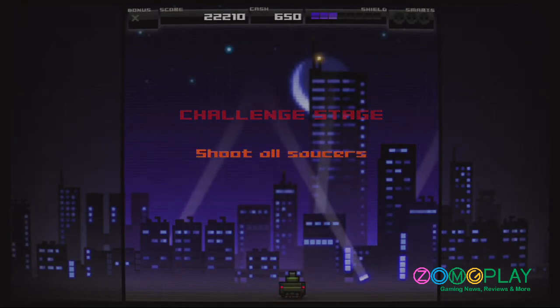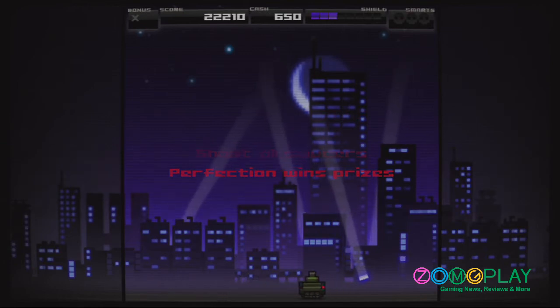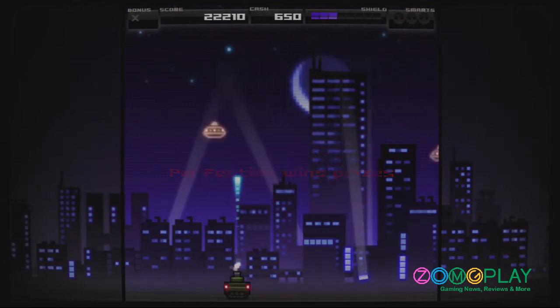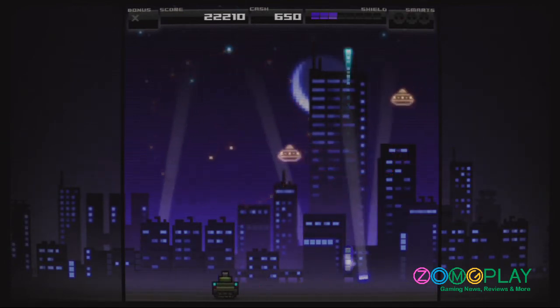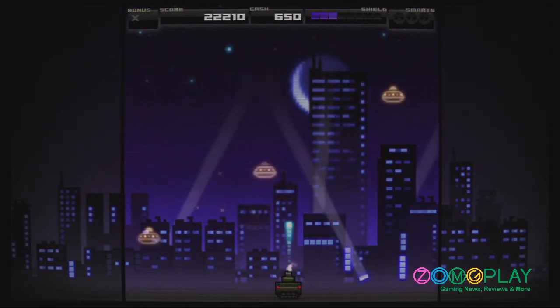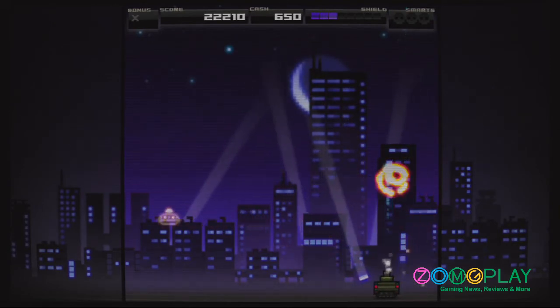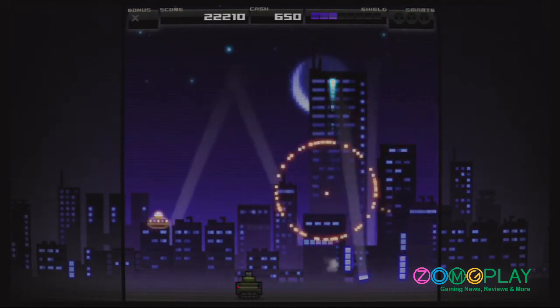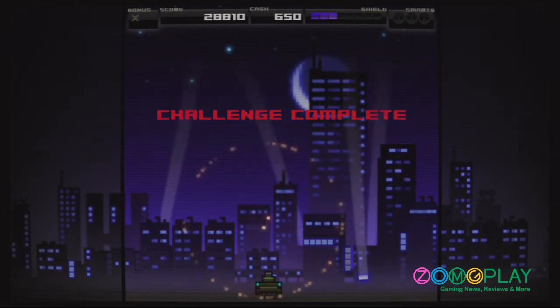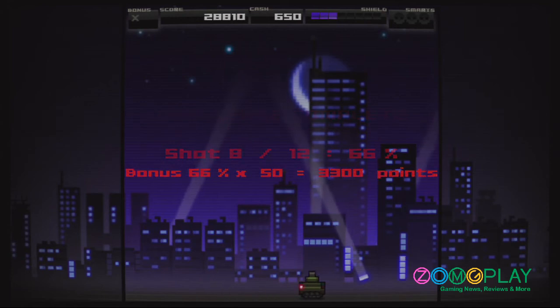As you progress through the game, you'll end up at a challenge stage. What you need to do here is shoot down all the flying saucers which appear on the screen. At first the early levels are quite slow, as we see here, but as you progress through to the more advanced stages, the flying saucers fly at incredibly high speeds. The more you shoot down, the more points you get, and if you end up shooting all of them down, you'll get a bonus prize.